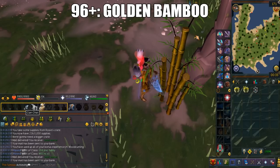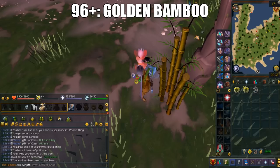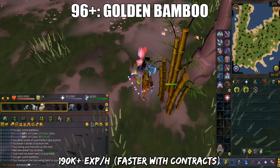Bring Sign of the Porters or Grace of the Elves charged with porters because it will bank the logs for you. You can get at least 190k XP per hour from doing this, and it's even faster if you're doing what is called the Ark Contracts.